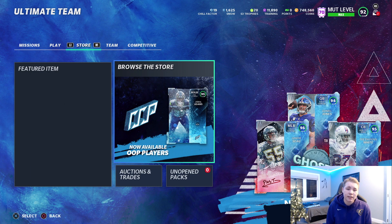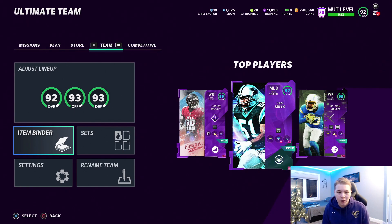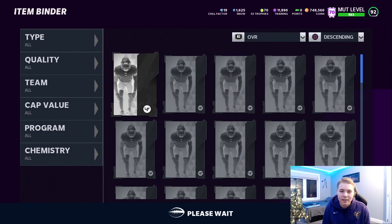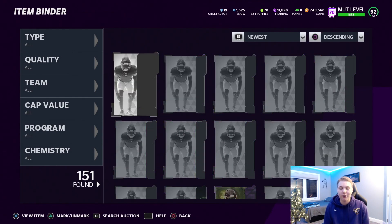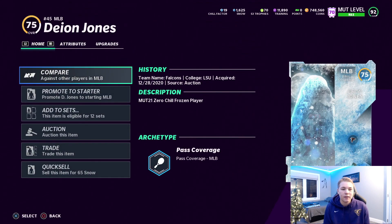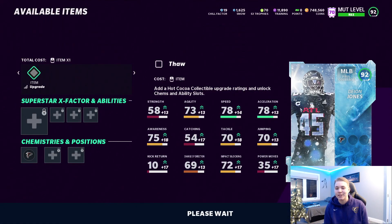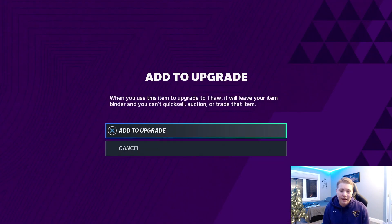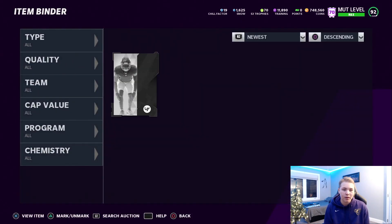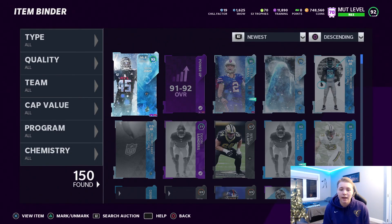The player I went ahead and got is Deion Jones. You guys are probably wondering why I'd be getting him because I already have Mills and Shazier in the packages I run. He wouldn't be in there a ton, but I just really wanted that card. I'm probably going to run a little more 3-4 to get him in the game more, because I spent 12,000 snow on him and he's a stud. I went ahead and got his power up and his base elite.